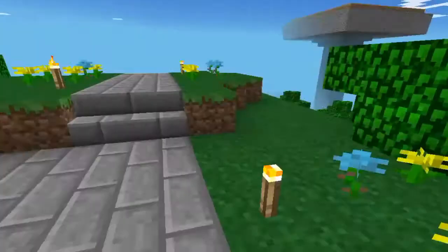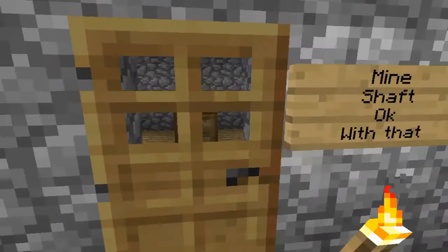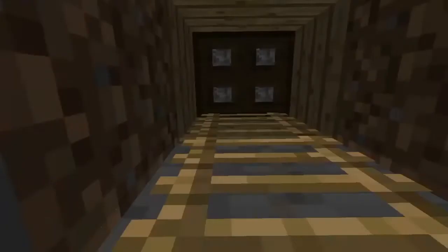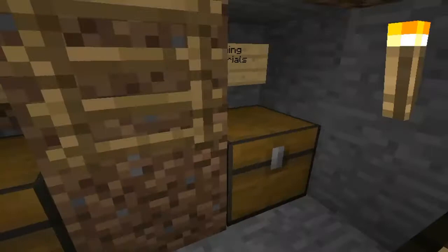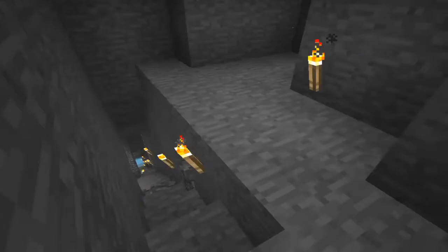We're outside of my house now. This is my mine shaft. Let's go inside and close this right here just in case. This is my mine shaft with mining materials, though I don't have anything in there or blocks mined either. It's a pretty big mine shaft — nothing too special with that.